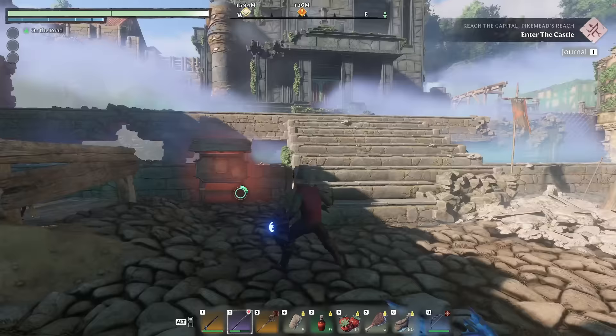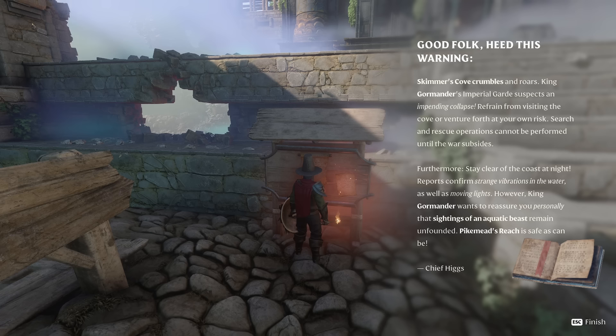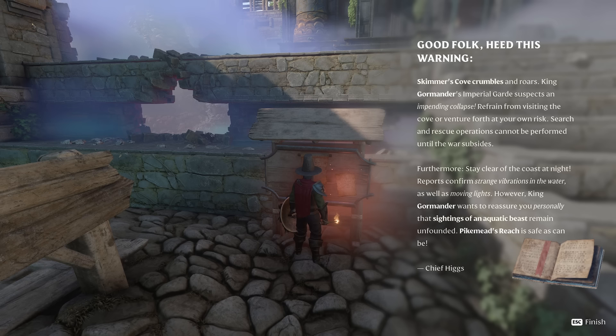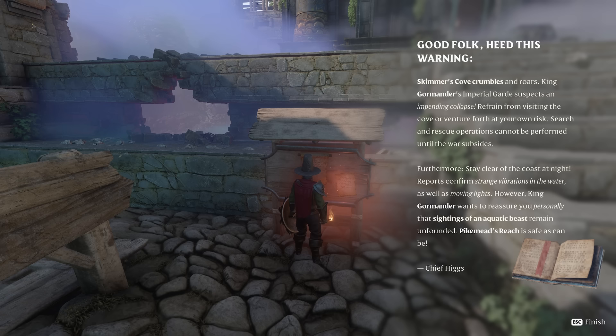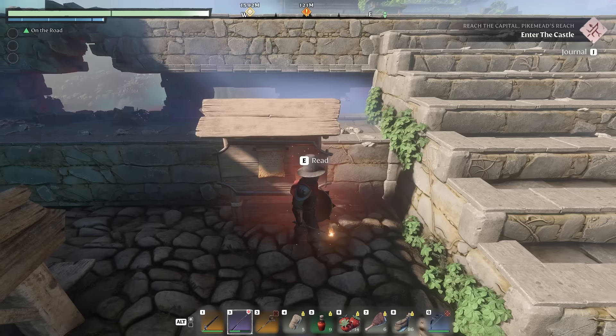There's a lot of stuff around here — every step I take I feel like I'm missing something. It was a really good idea to make an episode out of this. I think even this episode will be a slightly longer one, but I feel like this place deserves to really be explored. Reading the poster: 'Good folk, heed this warning. Skimmer's Cove crumbles and roars. King Gormander's Imperial Guard suspects an impending collapse. Refrain from visiting the cove or venture forth at your own risk. Stay clear of the coasts at night. Reports confirm strange vibrations in the water as well as moving lights. However, King Gormander wants to reassure you that sightings of an aquatic beast remain unfounded.' An aquatic beast!